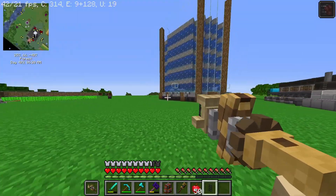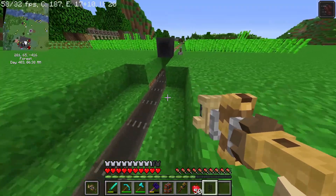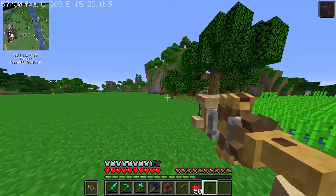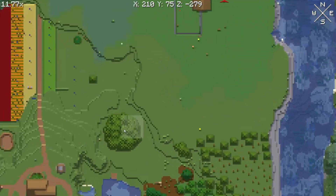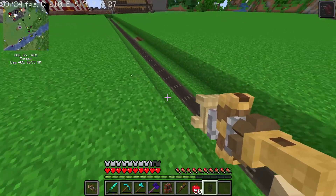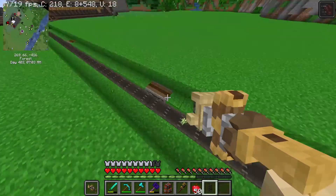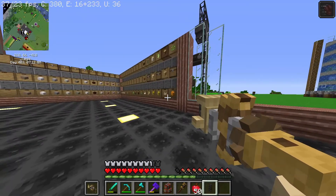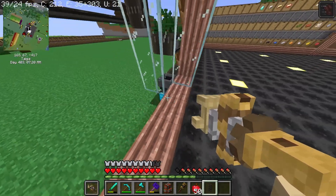I decided to put a sugar cane farm over here — it makes sugar cane, seems a little slow but it harvests and immediately grows back. I decided to move the tree farm; the remnants are still over here but it's not working because I took down all the components but left the trees. I moved it over here and it's all connected — trees and sugar cane come through here and get sent to my auto sorter, which is doing great.